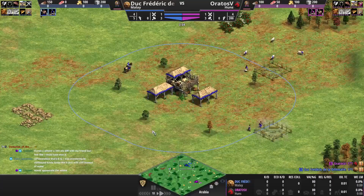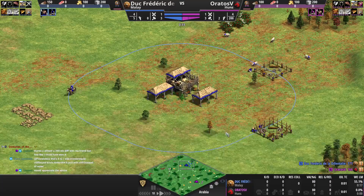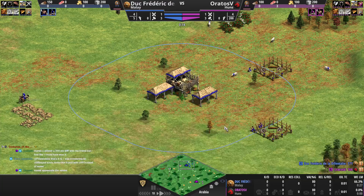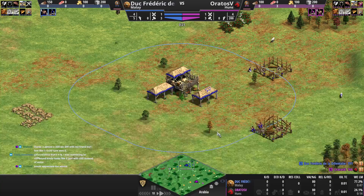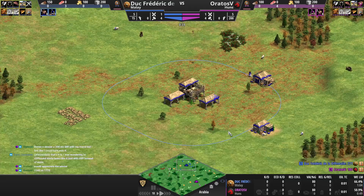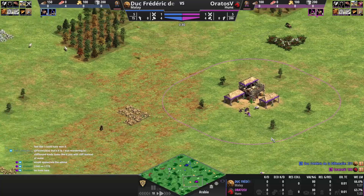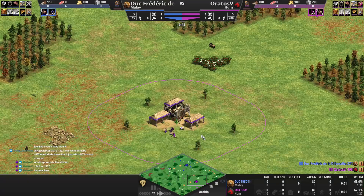There's almost a 300 ELO difference — he's 300 up. Around 1540 versus 1775. Melee is a very good civ too. Huns is great as well, but I'm a Malay fan.